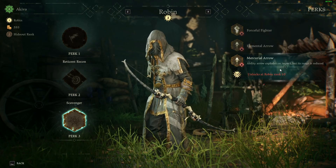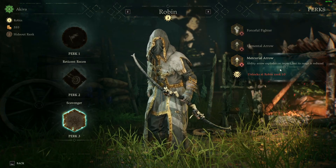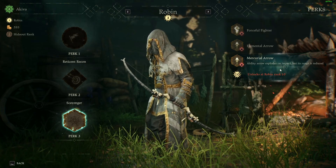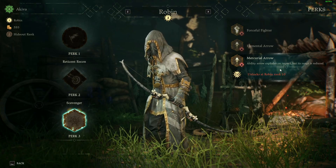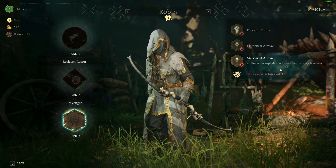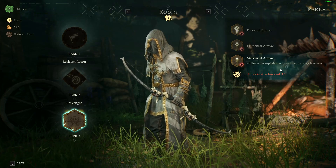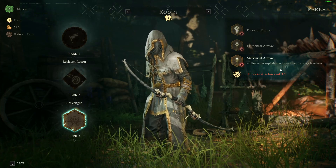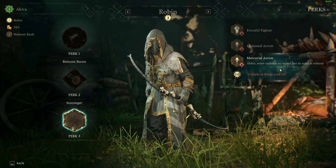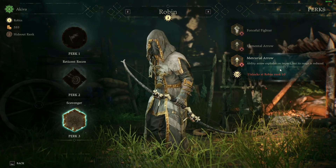And last but not least, Mercurial Arrow — ability arrows explode on impact, but range is reduced. That could be useful, but it could also be terrible if you miss, because the charge on Robin's ultimate doesn't generate too terribly fast — certainly not as fast as what the Hunter is getting. You want to be pretty selective with those explosive arrows, and having one wing off into nowhere could be really painful and cost you a match.